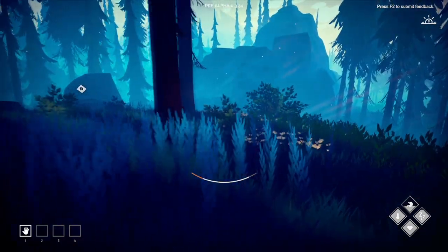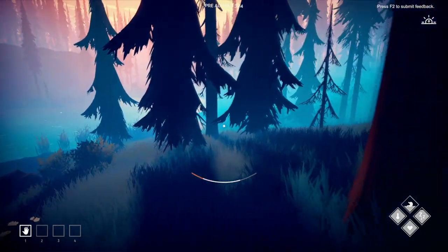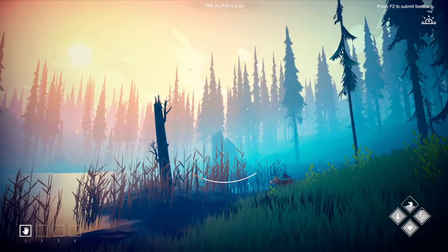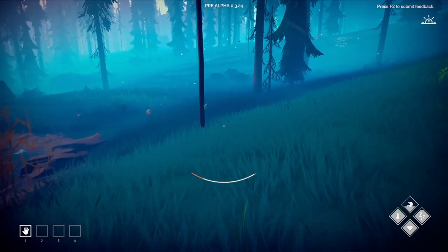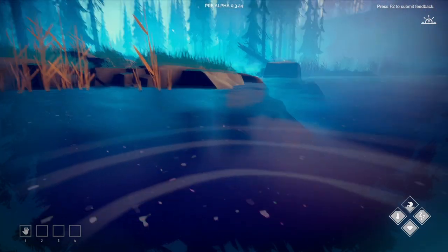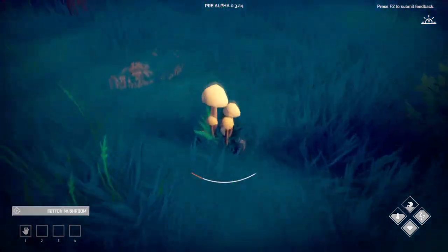No berries around — I wonder if we can plant and grow some. Is that water? I have a feeling we'll be able to fish! Look at this place — oh my god, it's beautiful. I am a big third-person player and I really wish there was a third-person mode, but I can still enjoy this. Can I go in the water? We are swimming — interesting. The temperature drops when swimming, so we need to pay attention. Now we're out and temperature is going back up.